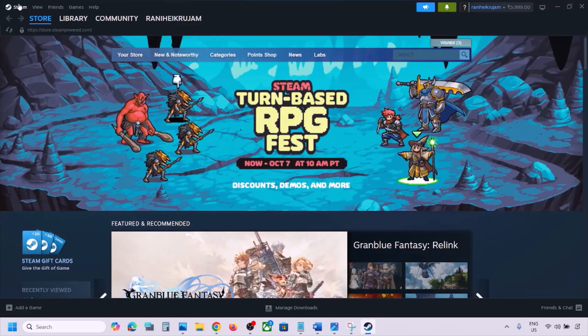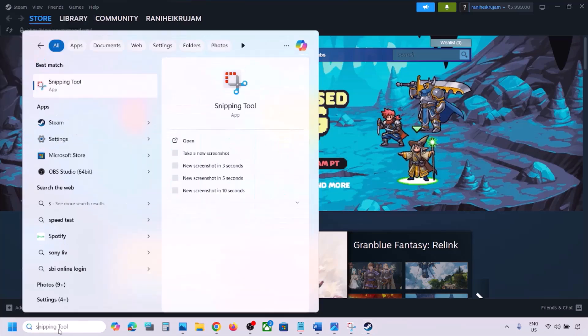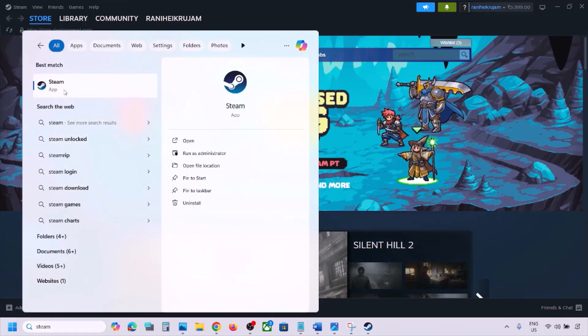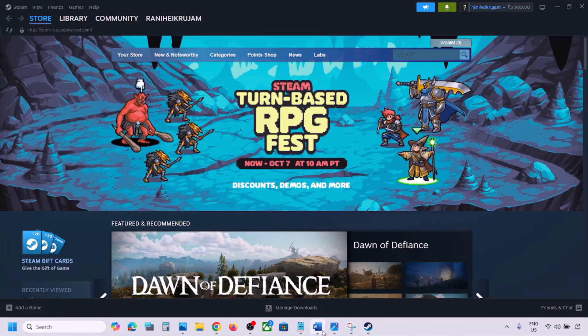If it's still not working, restart Steam. Go to Steam, click on Steam at the top, and then click Exit. Once Steam is closed, type Steam in the Windows search box, right-click on Steam, and click Run as Administrator. While restarting Steam, if there is any update for the game, update it.